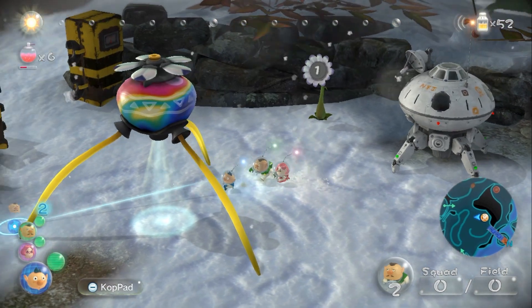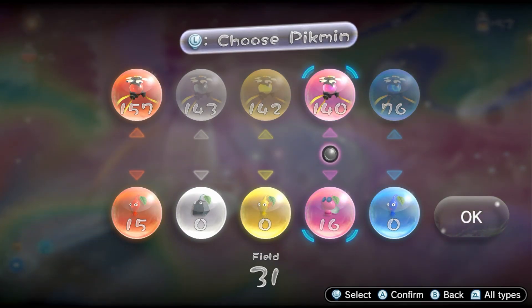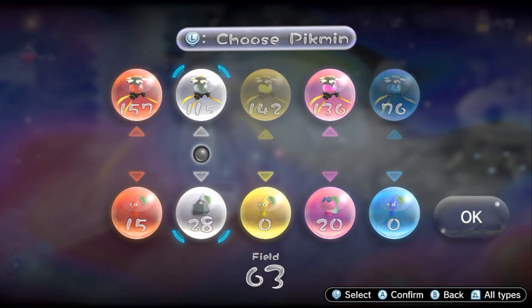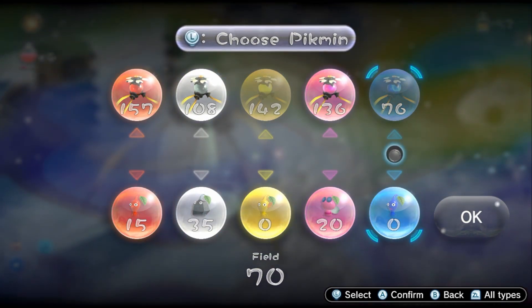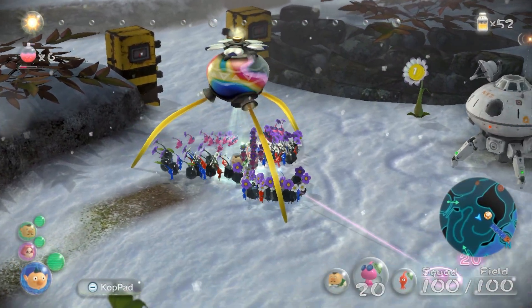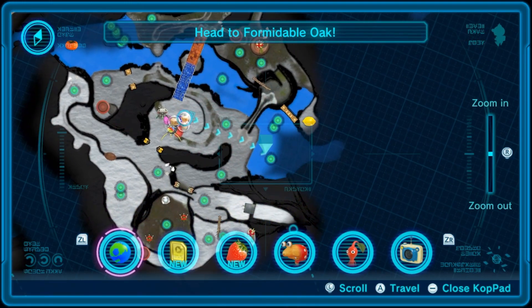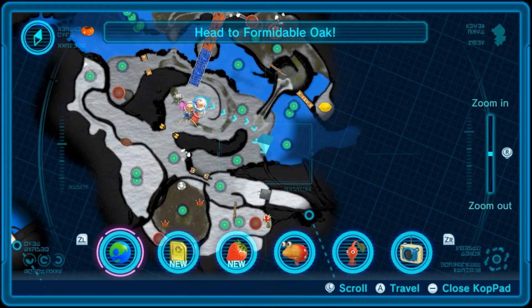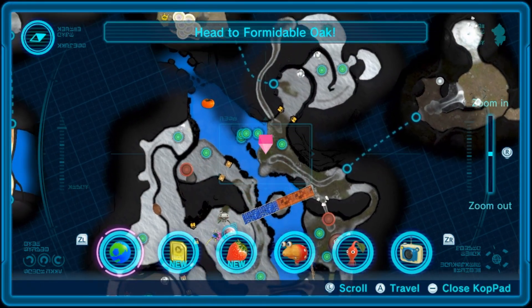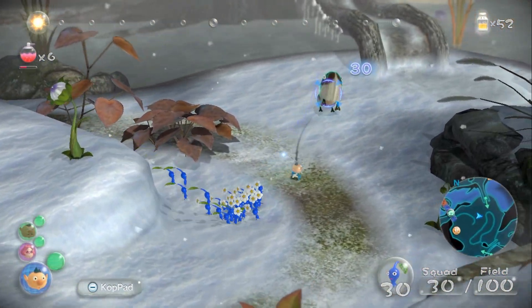I'm hoping it's just some of these are going to be a little hard. So I'm going to get 15 reds, 20 wings, 35 rocks I think will be enough, and 30 blues. I'm going to split into multiple squads pretty much straight away — mainly the blues are going to be a separate squad. With Alf we're going to have all the blues, and with Brittany and Charlie we're going to have everything else.